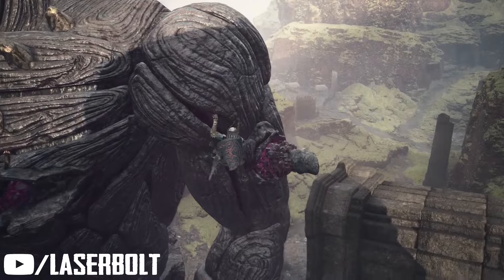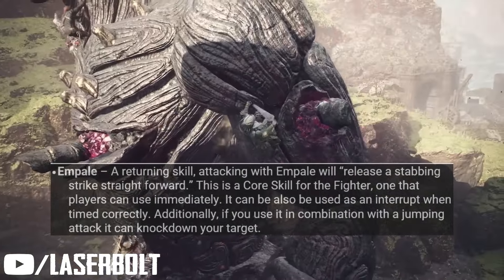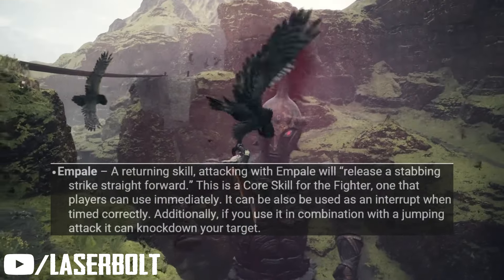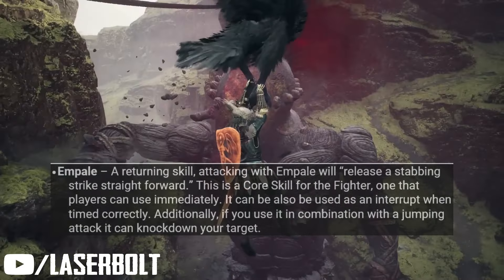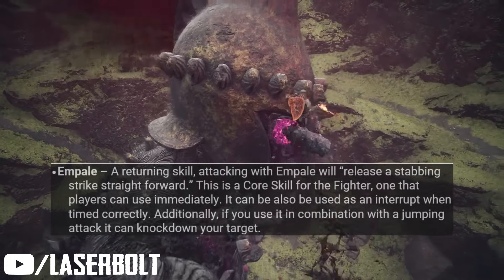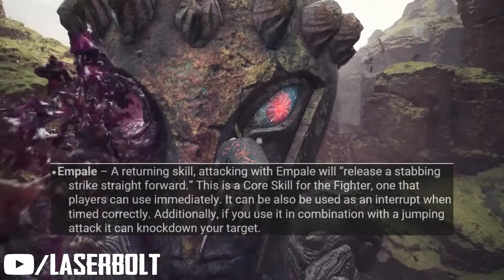Now let's look at the core skills. Starting with Impale — a returning skill from the previous game. For newcomers, it's essentially a lunging stabbing strike. You actually start off with this skill right out of the gate. You can use it to interrupt an attack if timed correctly, and if you jump in the air and use the attack, you'll be able to knock down the target. Using this skill correctly allows you to do good damage and knock down enemies.